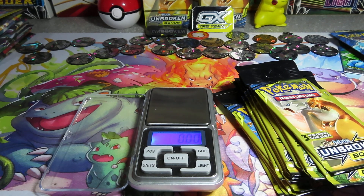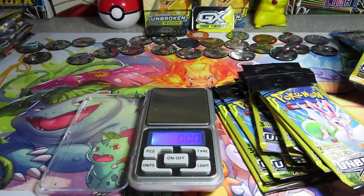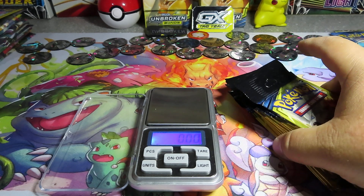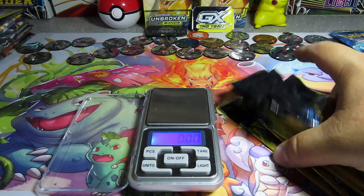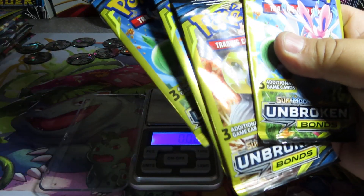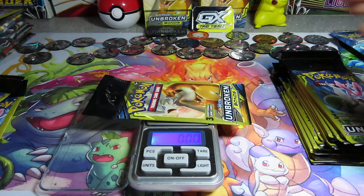Hey, what's going on everybody, welcome back to another episode. Went out Friday morning and found a lot of heavy Dollar General booster packs - these packs are coming up at 783 and 785. I grabbed everything from 775 on up, and we all know those 776s contain the rainbow rare Charizards and all that. I also accidentally grabbed a couple lightweight packs and we'll open those up as well.